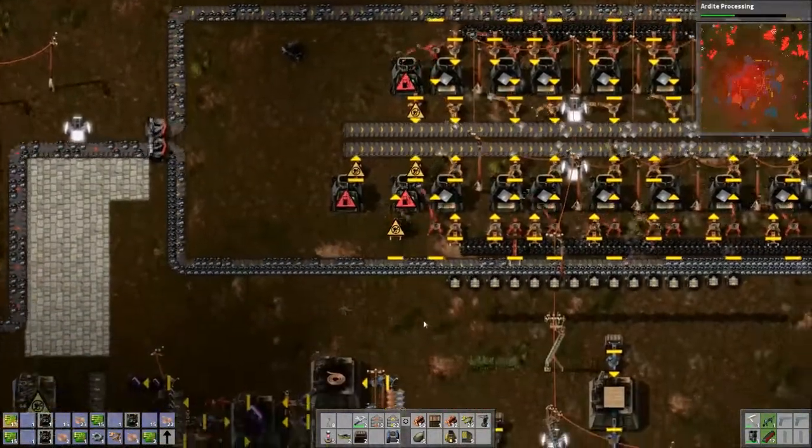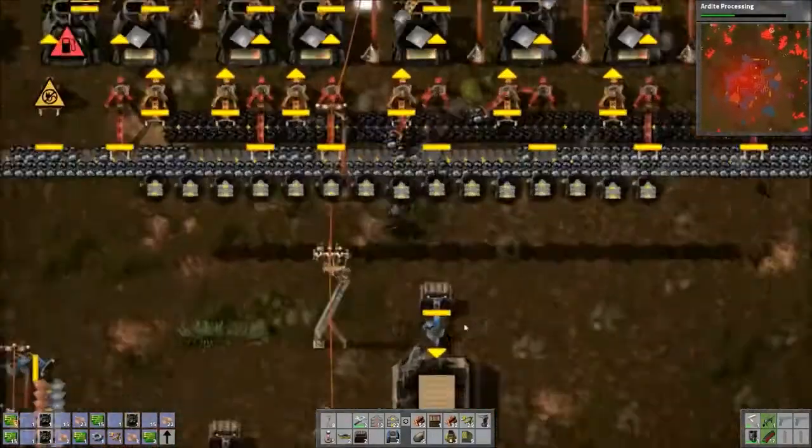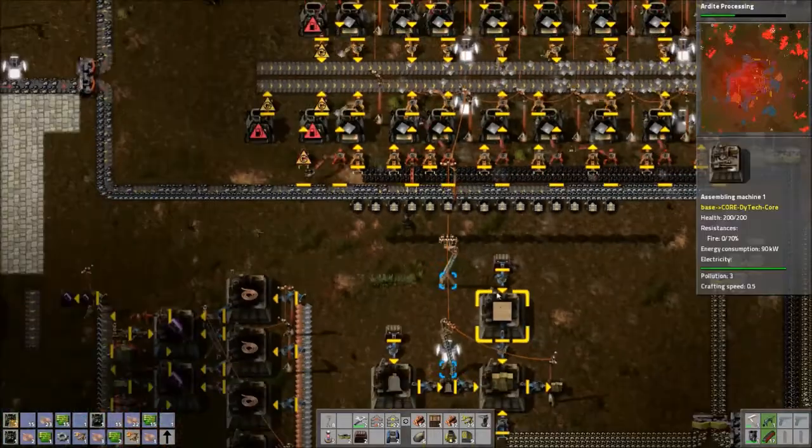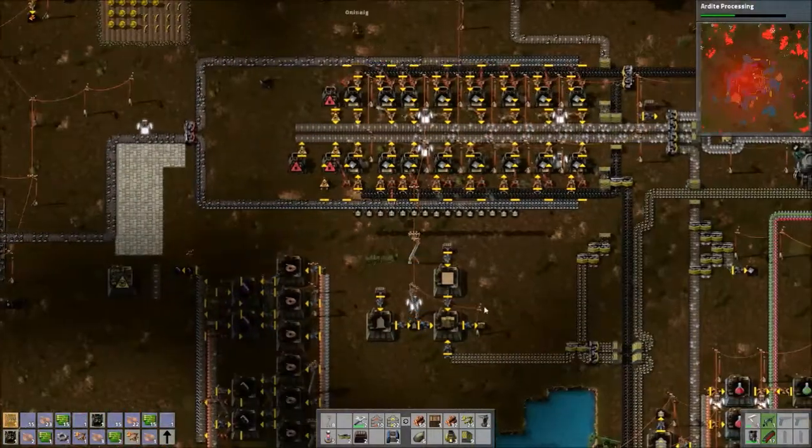Can I move this miner? Do we have... why are these construction robots lined up in a perfectly straight line? Oh, they don't have anywhere to go. That's right, I forgot. So I'll make a storage chest.